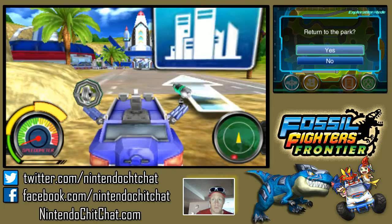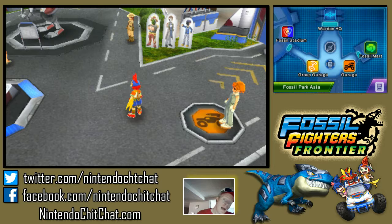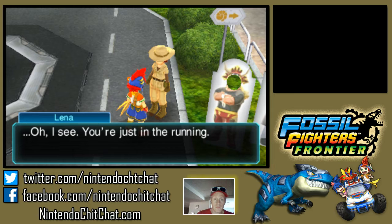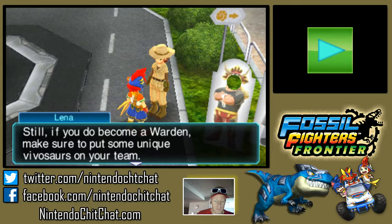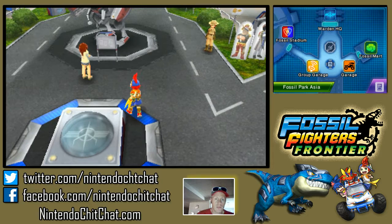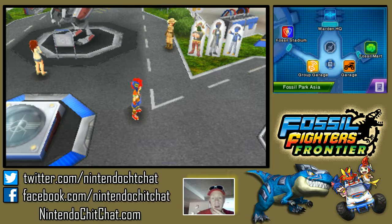I wanna get back into the hub world, back into the park. So that was fun — we found some new fossils. We had a couple good battles, we lost a bunch of times, but that was fun. I haven't done the test yet. So I think next episode we're gonna take the test. This was just to explore a little bit, rank up some of our guys, and just see what's going on. So that was fun — please subscribe, like, share, comment. Check out the website at NintendoChitchat.com. I'm Eddie Bray, thank you very much for watching guys, we'll see you again soon.